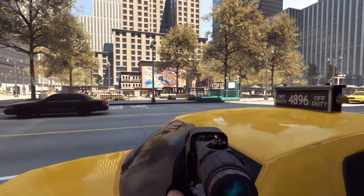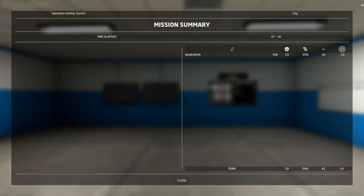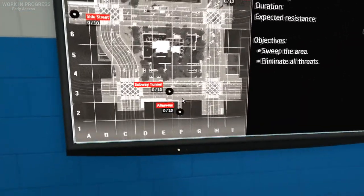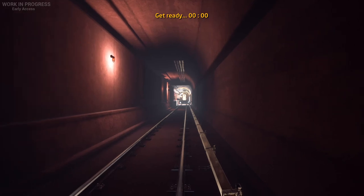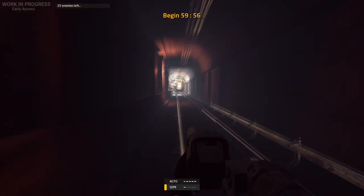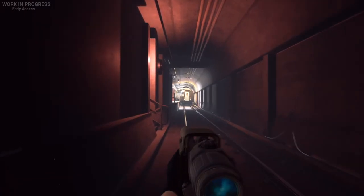I pressed the space bar by accident. You see what I mean guys? Where was he at — what the fuck, game? This is beyond cheating. Now let's try the subway tunnel. I could not even see the guy — where was he? I don't fucking have a clue. That is some bullshit.